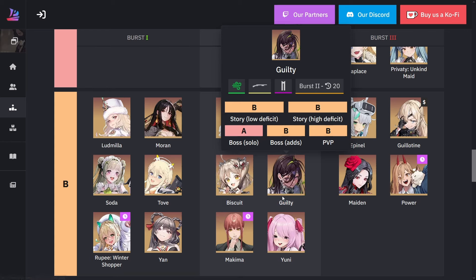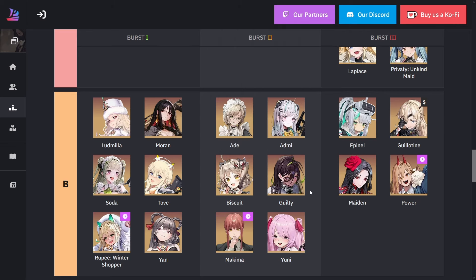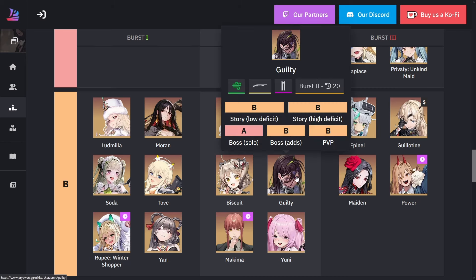For Guilty — she is a free unit. The reason she's here is because she's a pretty good burst two — she borrows the two highest attacking Nikkis' attack stats for a certain percentage. She also increases wind buffs for wind Nikkis and a few other things. She's a really good burst two Nikki.